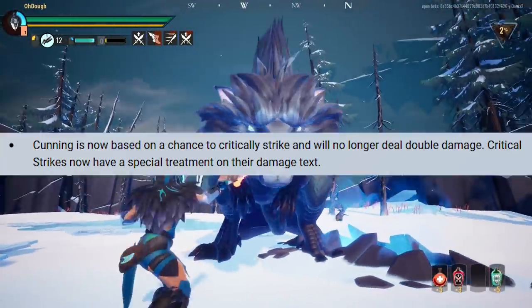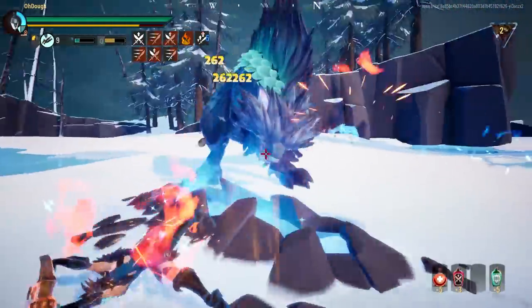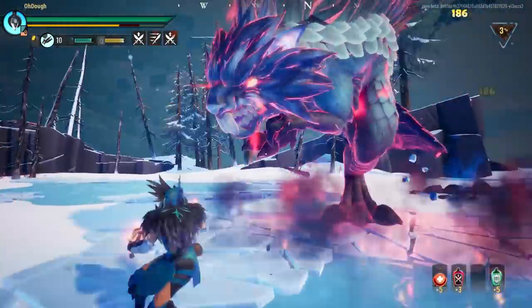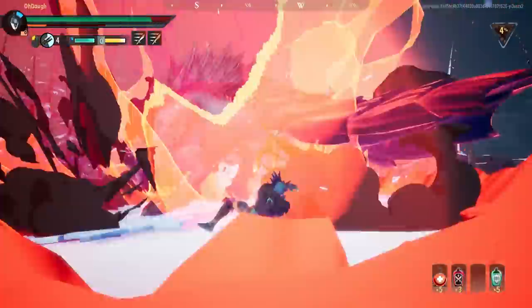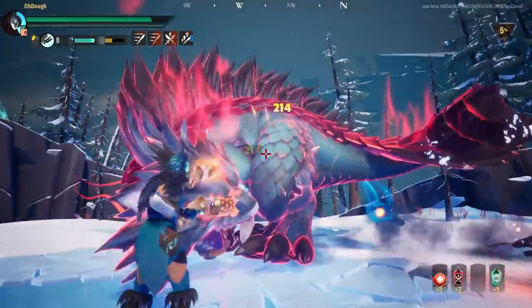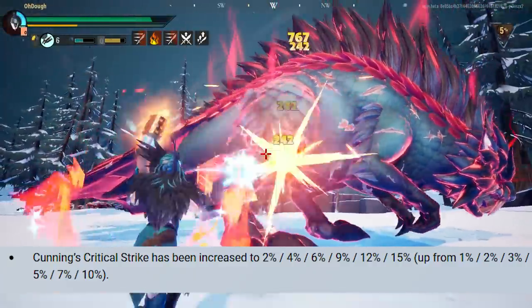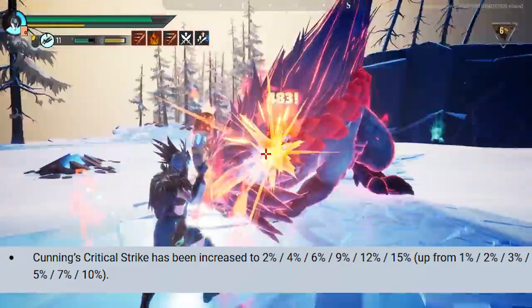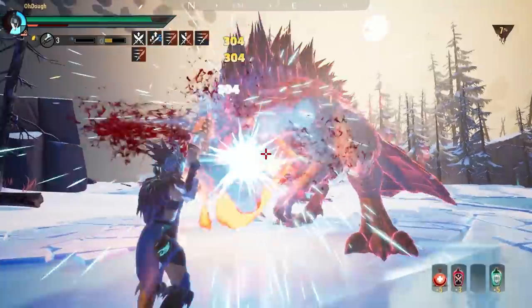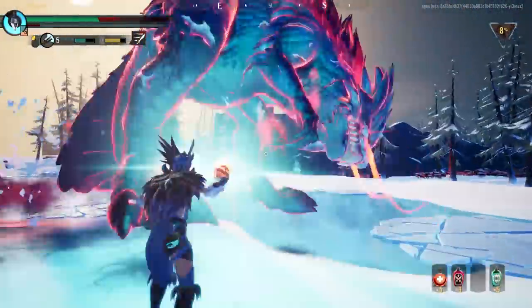The last two balance changes are for Cunning, which will now deal a critical strike and will no longer be represented by dealing double damage. So instead of getting a double damage hit showing two numbers, it'll be one combined number — if you did a 2,000 damage hit it'll show as 4,000 with a critical strike. I kind of like that more because looking for the proc on Cunning with two numbers right next to each other was a pain. Cunning will also have an increased proc rate, starting at 2% at plus one and maxing at 15% at plus six, up from 1% and 10% previously. This is a pretty good buff — fast weapons like chain blades and repeaters should be really spicy with these changes.